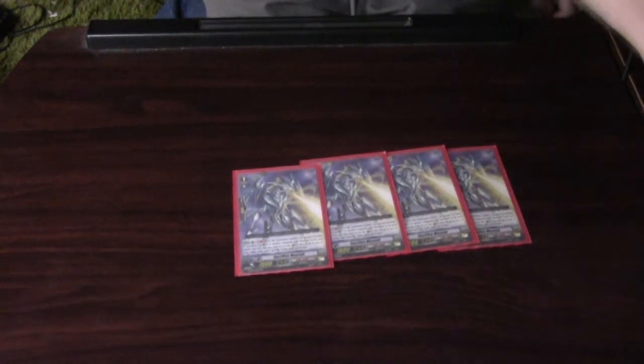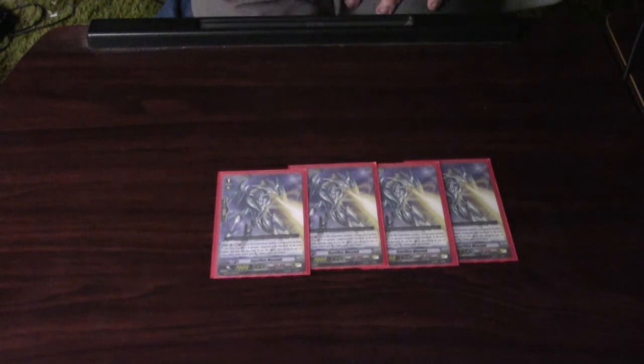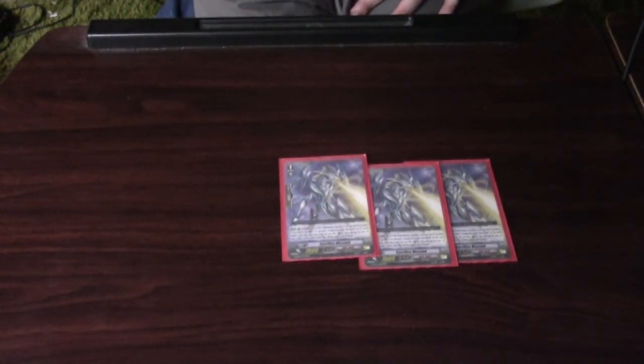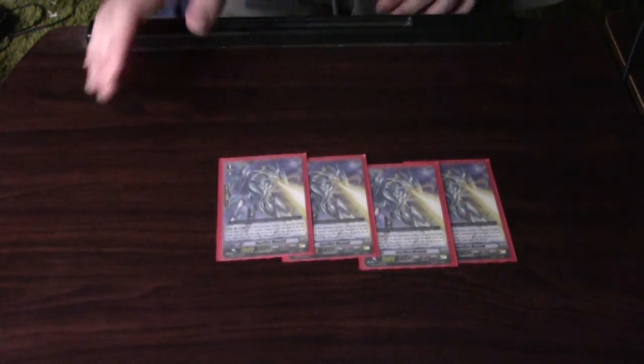Onto the grade 1s. This deck does a lot of counter charging, and I'm really happy with this card from GPT05 Moonlit Dragon Fang — that's 4 Sacrifice Messiah. Basically, when something is locked like with your stride skill, this unit locks itself and gives something 3k or your vanguard. Auto, rear guard circle, GB1: lock this unit when another rear guard is locked; if you have a grade 3 or greater vanguard with Messiah in its card name, you may pay the cost — counter charge 1, choose up to one of your other units and it gives power plus 3k until end of turn. Really useful — it doesn't have resist, but this is still a great card.